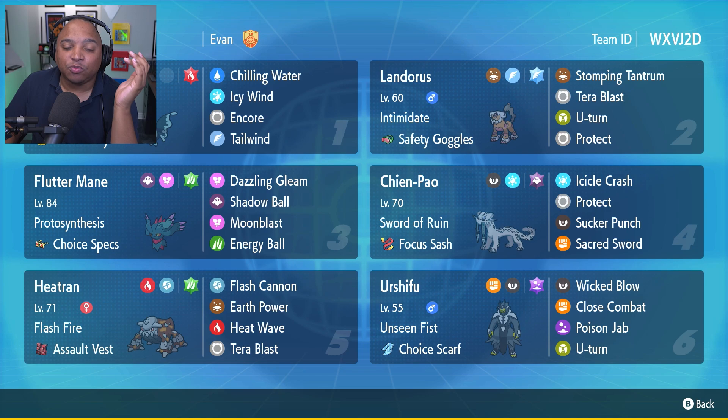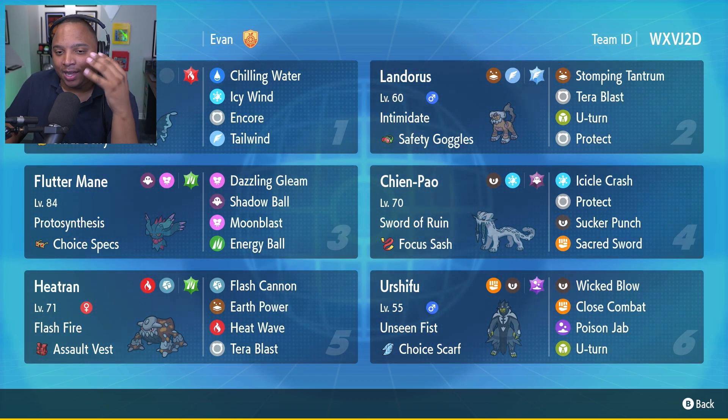Of course, you've got some super strong Pokemon. By the end of Regulation D, I think we should all know that Landorus, Fluttermane, Chien-Pao, Heatran, and Urshifu are all amazing Pokemon that should be used in most teams. Urshifu — this is single strike — using Wicked Blow, Close Combat, Poison Jab, and U-Turn with the Choice Scarf. So it should outspeed most things, specifically Fluttermane.